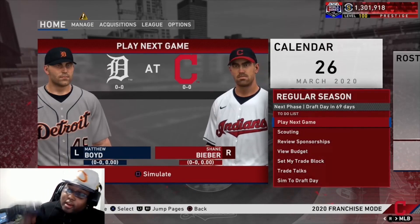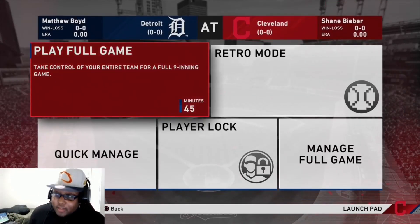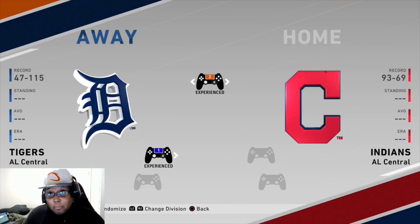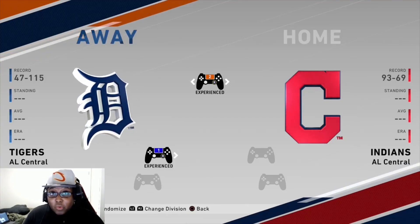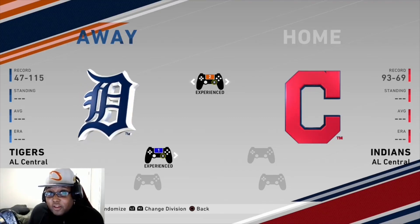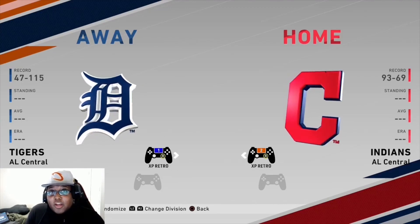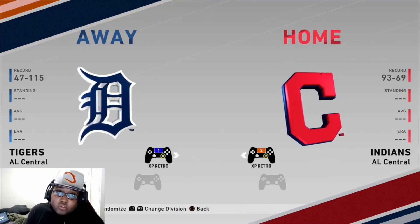Here comes the part where you need to have your second controller that has a turbo function on it. Again, for me, I'm using the Hori Fighting Commander. You're going to go to play next game, then play full game. To get the most program stars and XP possible, make sure your PS4 controller — which is logged into your main account — is always the away team. Your Fighting Commander or turbo controller goes to the home team. Before I get into the game, the only setting I've adjusted is setting it to Legend Difficulty. If you don't have that set already, you should change that to Legend.